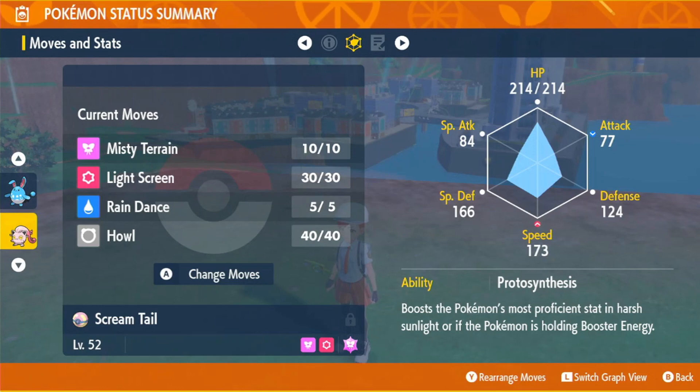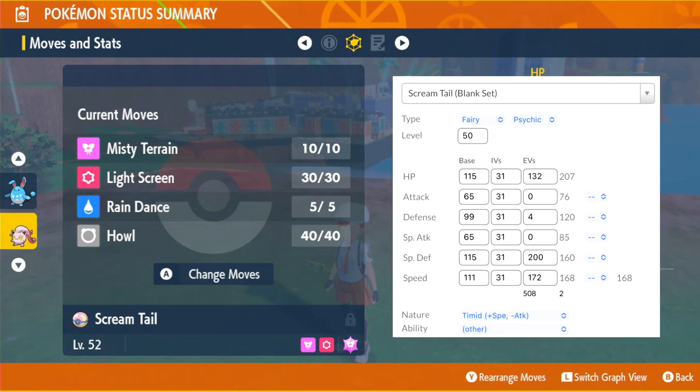I can't stress enough how crucial it is to keep Rain Dance and Misty Terrain up. Lastly, there's Howl on this set to support your Azumarills when they don't have their boosts, or if they're running an Assault Vest or something other than the standard Belly Drum set. Scream Tail doesn't have healing of its own, so you'll have to play it smart with the heal cheer. But played correctly, you shouldn't have to heal often anyway. Here's a sample EV spread that I'll be using — get your Pokemon to level 100 if possible.